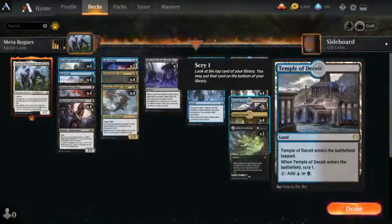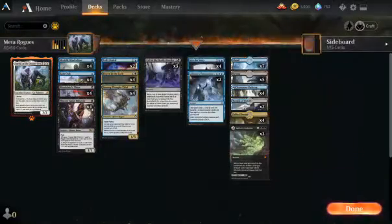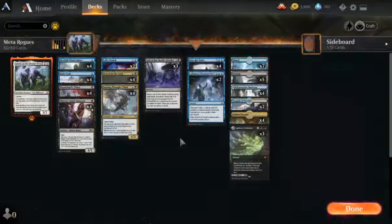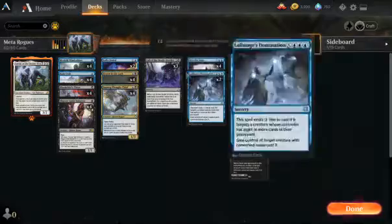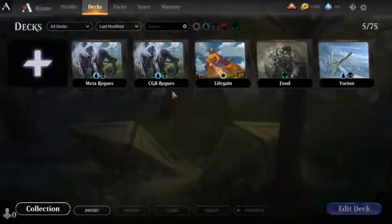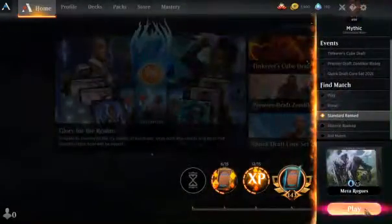And then we have two Temples of Deceit. I'm still not sure about this — you could swap it out for Crawling Barrens for Control Decks, or for more Basics. I'm just not sold on the Temple yet. I've had games where it cost me the game, so I'm still very iffy on it. But yeah, that's a quick run through the deck — we'll get started.